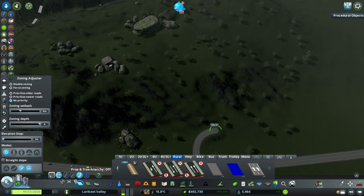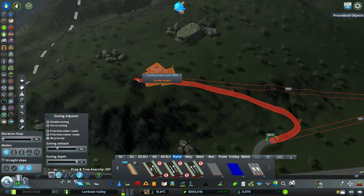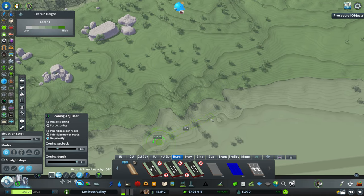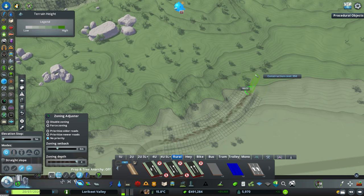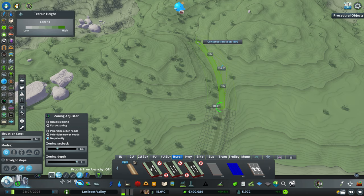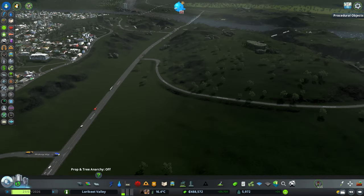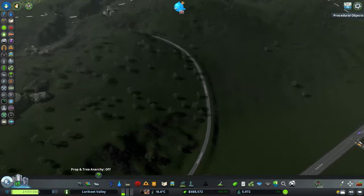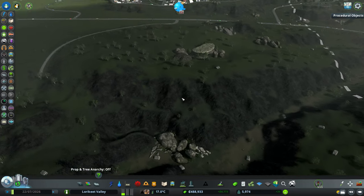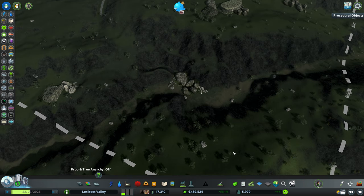We're just going to go up the side of this hill in a fairly easy way. Obviously we're going to have trucks using this road, so we don't want it to be too difficult for them to get up the hill. That's not too bad. We're just going to stick with a country road at the moment — should be fairly useful to start with. And I think it's time for us to start doing some terraforming.